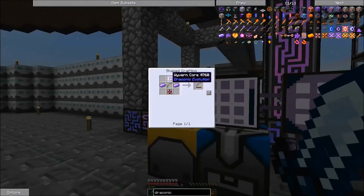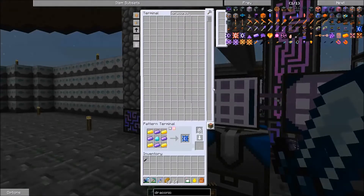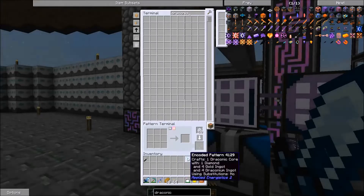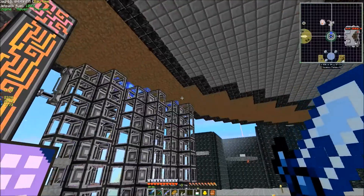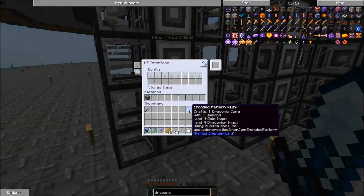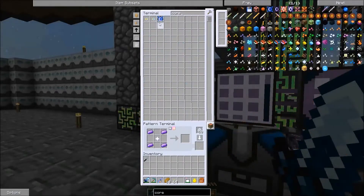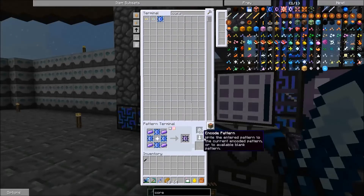If we wanted to make this bow we would need this Wyvern Core, which does take these Draconic Cores. So let's go ahead and teach it to make those. Then we're going to teach it to make this Wyvern Core. Wrong core — okay, we've got that now.